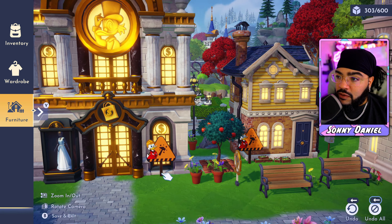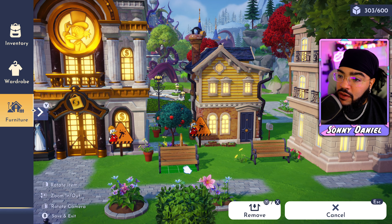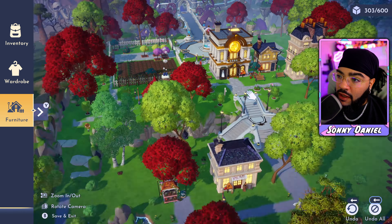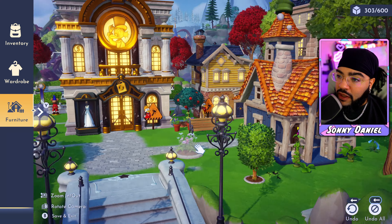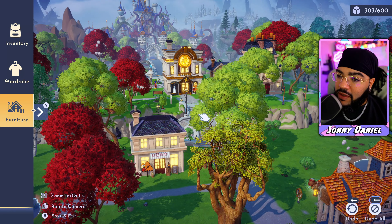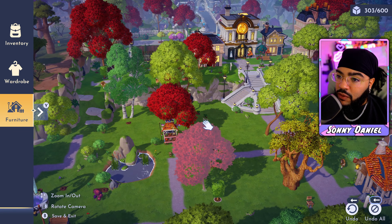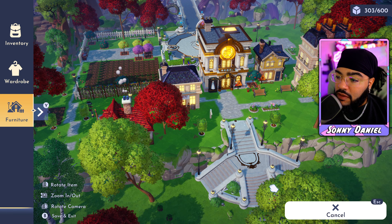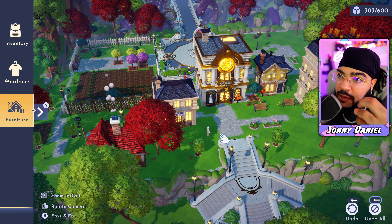Maybe put some little trees in here and have a walkway where you walk down the street — like a tight-knit little town community. I kind of like that. We could even move Goofy up here, but Goofy's house is a little hillbilly, it's not elite. I think Remy's restaurant could easily move up here though.